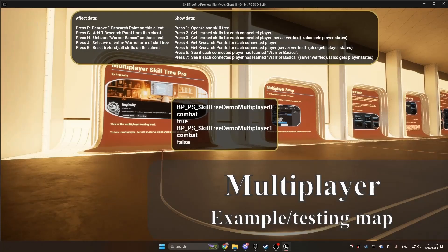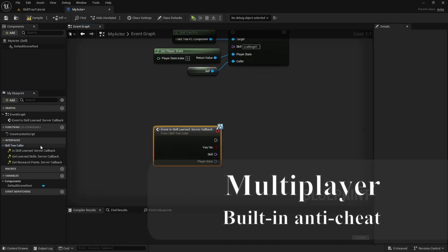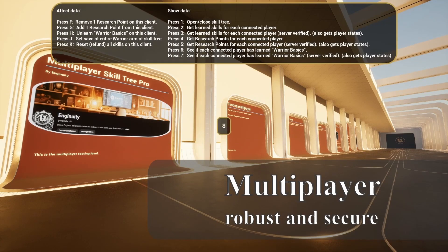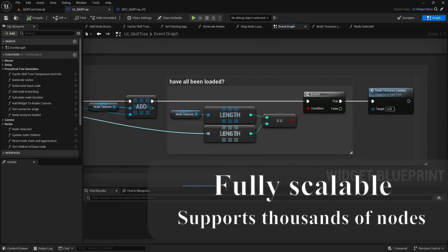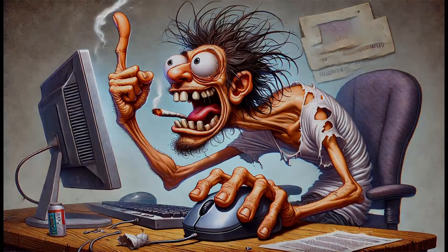Due to time constraints, we'll only be developing the single-player part of the system in this series. The version on FAB is fully multiplayer, including anti-cheat and cloud state saving. But if you're developing a single-player game, this is the perfect series to follow along with. Best of all, no C++ is required — this is done entirely in Blueprint. With that said, let's get started in the next video.